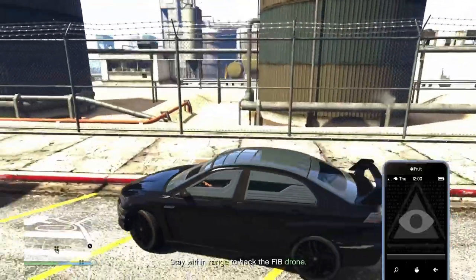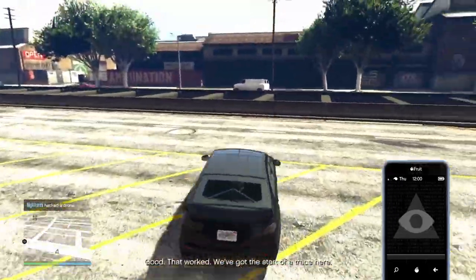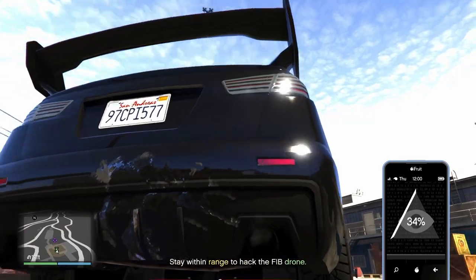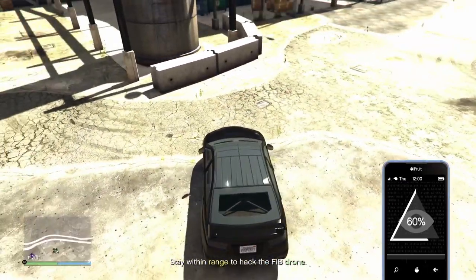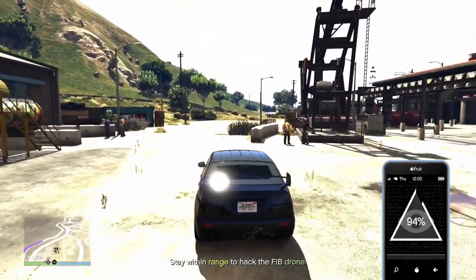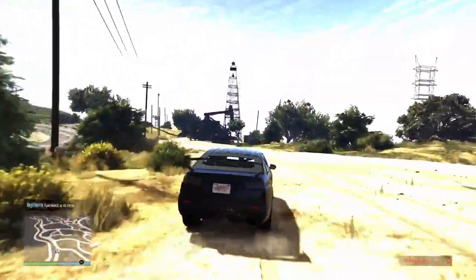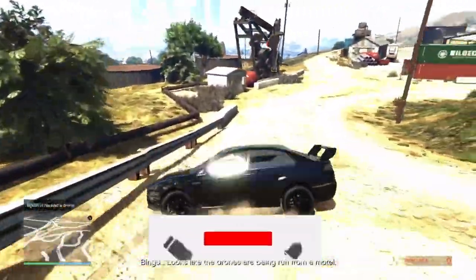Follow the drone because it will be moving — it's not static. Then make your way to the second drone location, open the Secure Serve app, and hack it as well. The first step of the mission is to hack these two drones, which is really simple. Once you're done hacking the drones, you'll need to go to a motel.